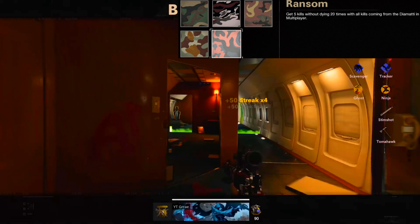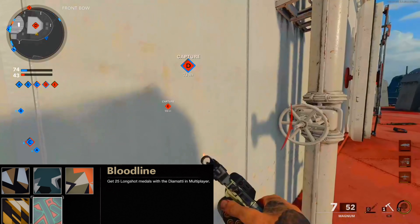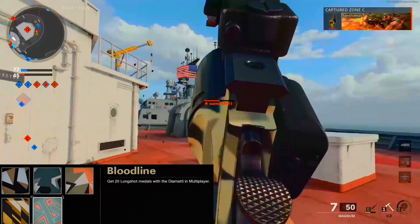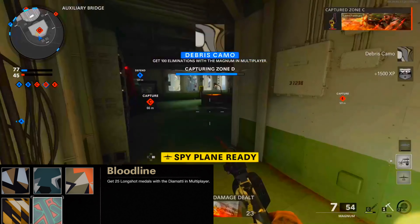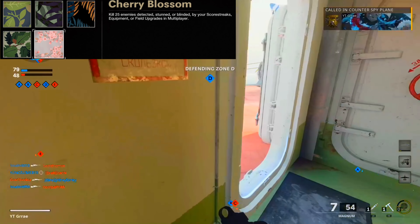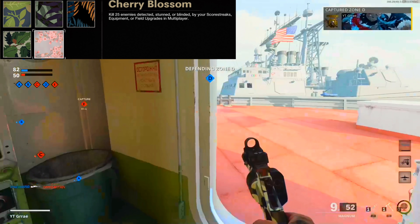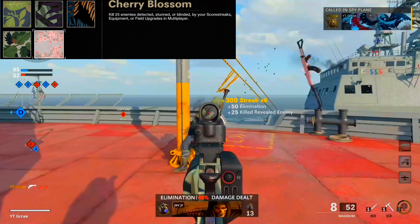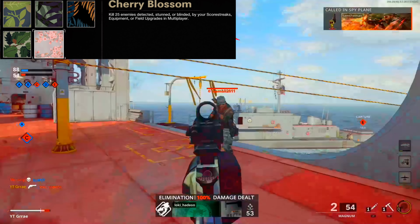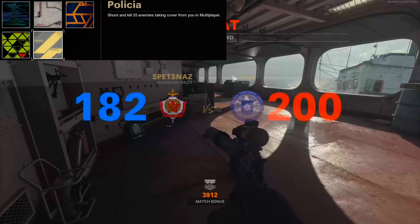I recommend holding down the middle area on Armada in hardcore dom for Classic. For Geometric, you need 25 long-shot medals — I found this easiest on Garrison by spawn trapping and keeping enemies in their spawn on hardcore dom. For Floral, you need to kill 25 enemies detected, stunned, or blinded by your scorestreaks, equipment, or field upgrades. The easiest way is to use a UAV in hardcore dom and kill enemies when it pings them, or also use stun grenades to speed it up.